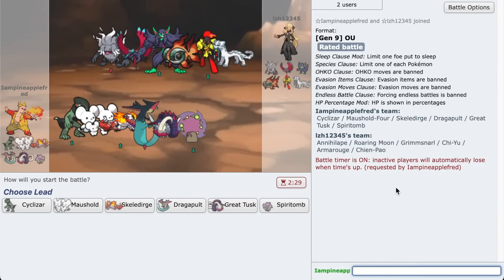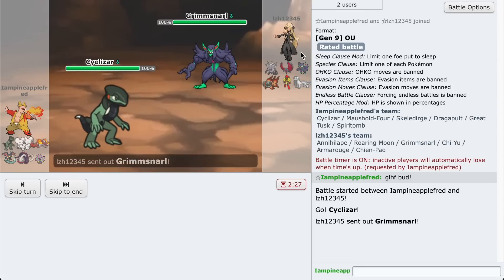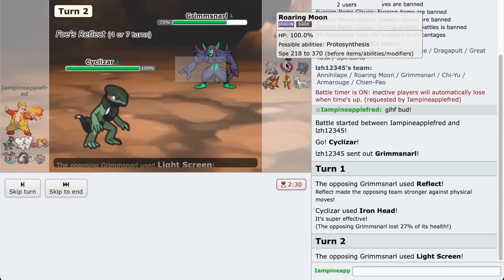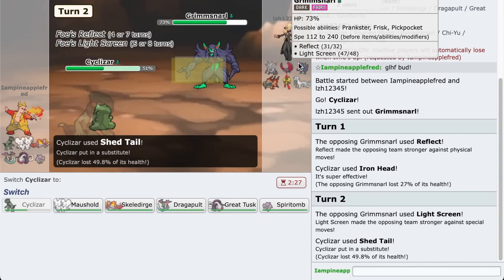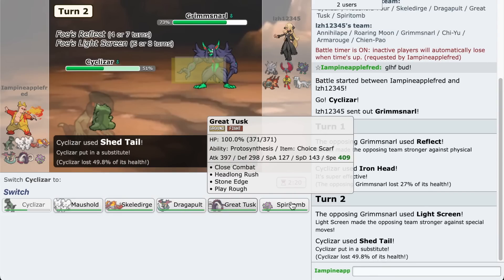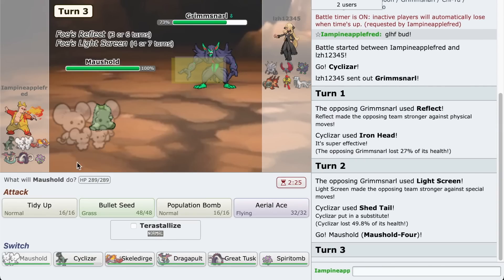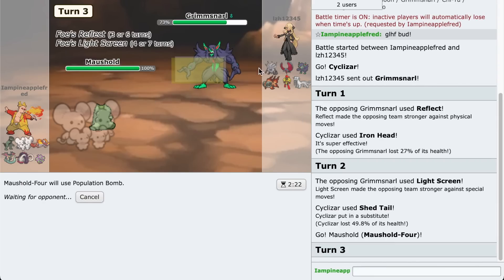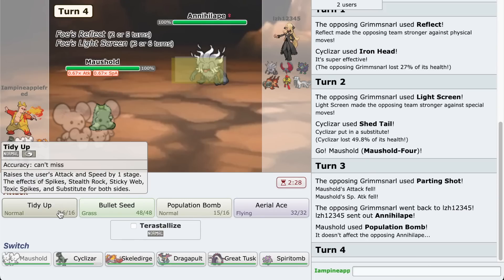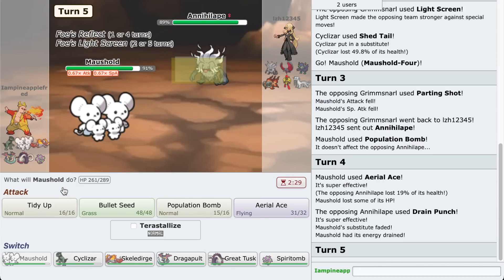I'll go right into the next battle. That's honestly never happened before - the first game was so successful in terms of the showcase, I did exactly what I wanted to do and it was pretty smooth. So I'm expecting to get absolutely shat on in this second match. They might go for Taunt, so I'm gonna go for Iron Head - I don't mess with it. We will Shedtail. This team is honestly very scary - full of Gen 9 mons, and they're all still relatively unknown territory for me. Let's go to Maushold and Population Bomb. Parting Shot - okay. Tidy Up doesn't get rid of Screens unfortunately. Aerial Ace - that was pathetic.